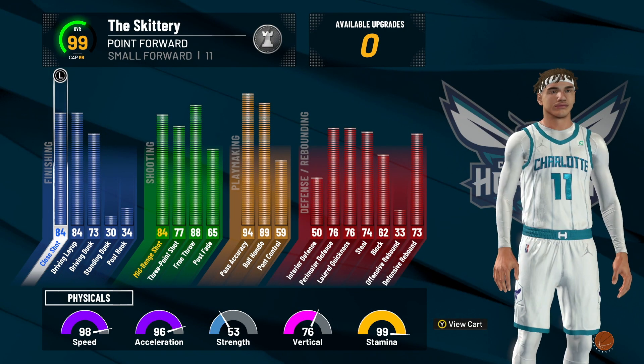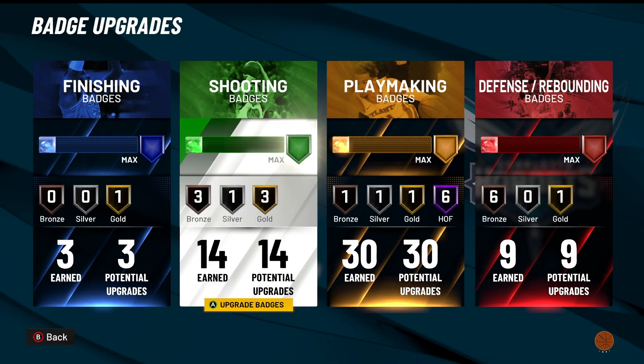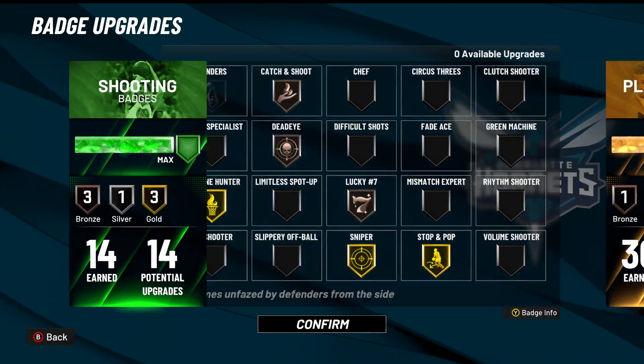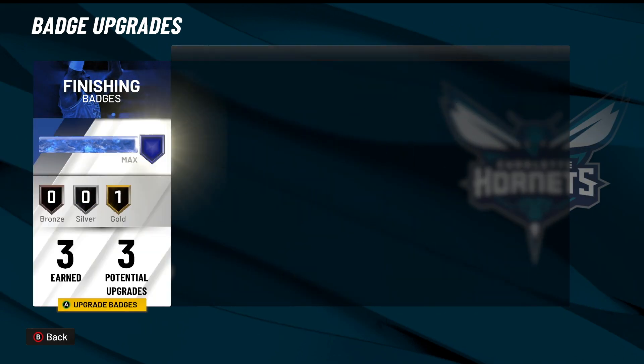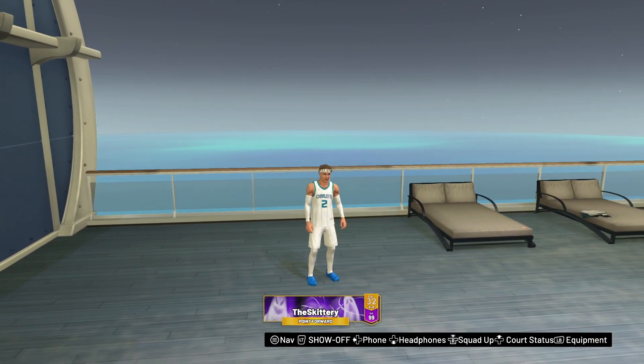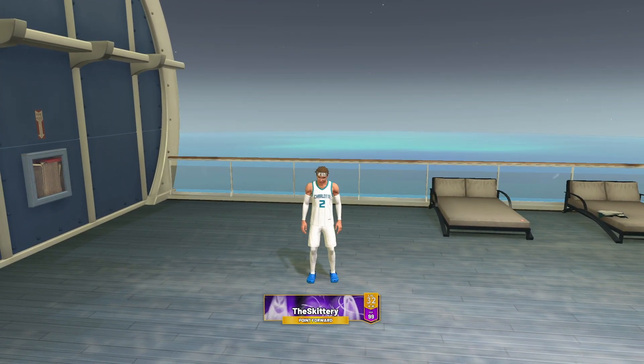So you see it's called point forward, but it's still the 6'7 pure playmaker. These are the same stats I put on that LaMelo build. I just only happen to have it at small forward. But here are the badges I'm using right now if y'all want to copy them. This is that point forward build — the Demi God point forward build. This build is crazy, it does everything. And yeah, we're finna go right to the 2-score. Let's just get right into it.